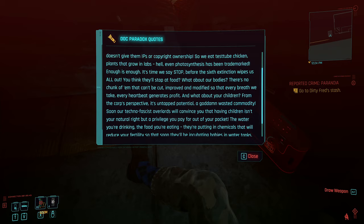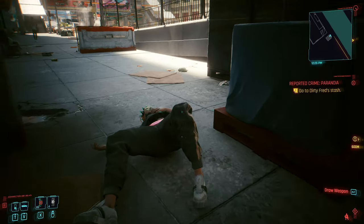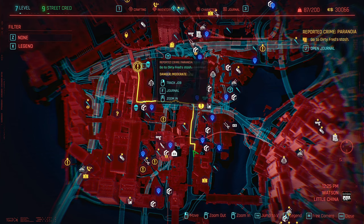You think they'll stop at food? What about our bodies? There's no chunk of them that can't be cut out, improved, and modified so that every breath we take, every heartbeat generates profit. Our techno-fascist overlords will convince you that having children isn't your natural right but a privilege. The water you're drinking, the food you're eating — they're putting in chemicals that reduce your fertility so that they'll be incubating babies in water tanks with serial numbers on their foreheads. And you know what? A lot of that stuff's actually true. Where is this stash? Oh my god, it's on the other end of the city — hopefully I remember and we can grab it later.